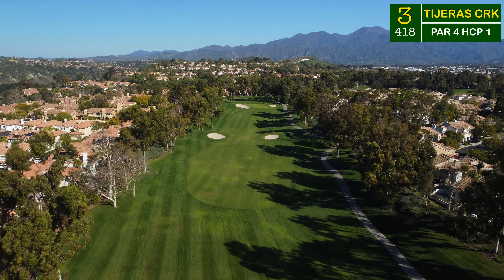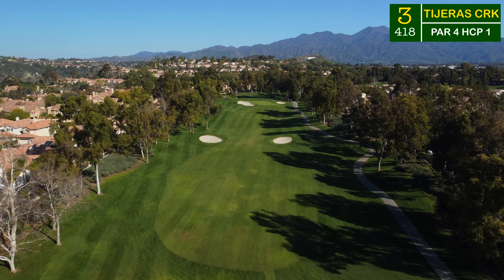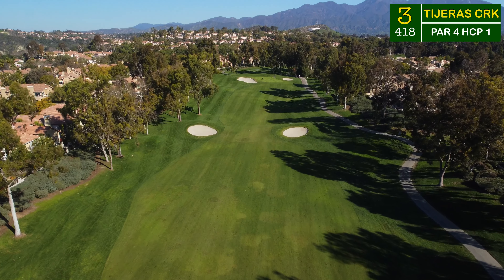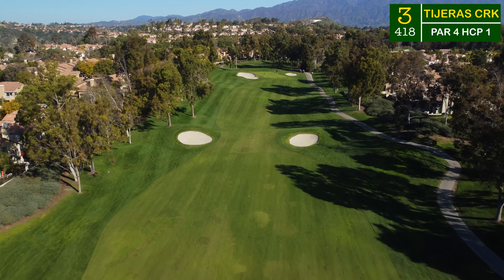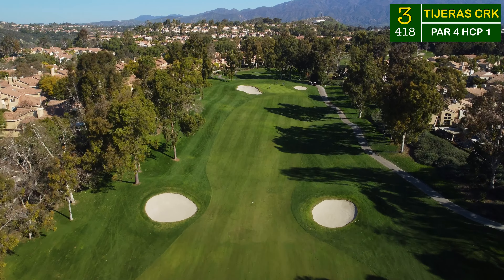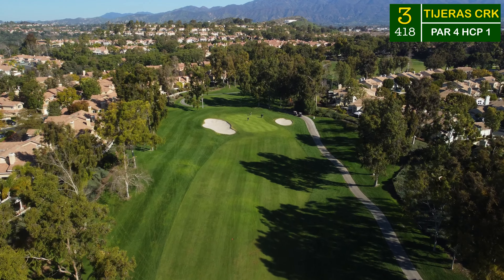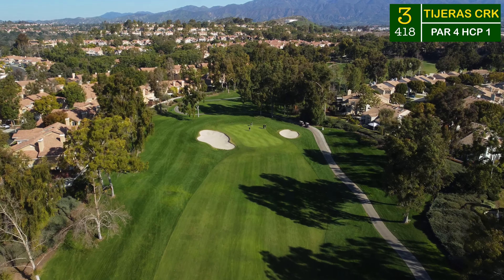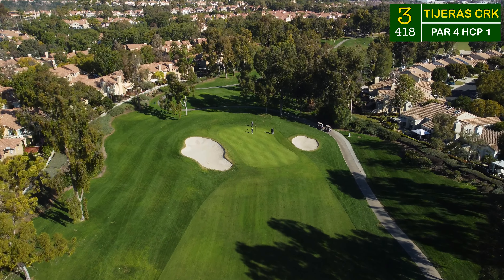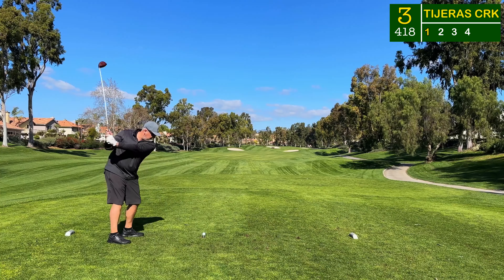We can head to number three — the hardest hole on the front nine. This thing stretches out to 477 yards from the tips and plays up the hill to these spectacle bunkers framing the fairway as it necks down up and over that little hill. It drops down and then raises back up to a green protected by a pair of bunkers left and right. Because of the terrain, it's pretty difficult to roll your ball up to most of these greens.